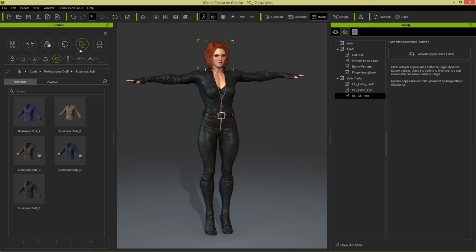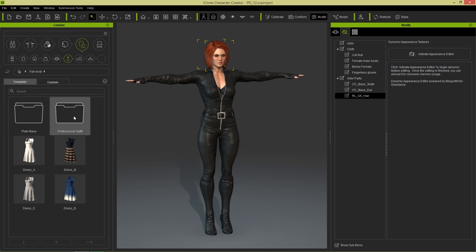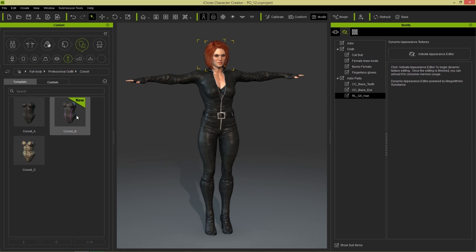And you can find those under Clothing, Full Body, and Professional Outfits right here. We have cat suits, we have corsets, even the swimming suit, the one piece swimsuit there as well. And overalls where you can find all your farmer goods.